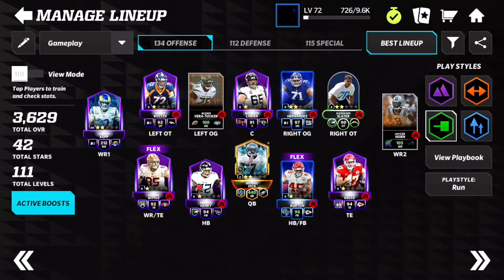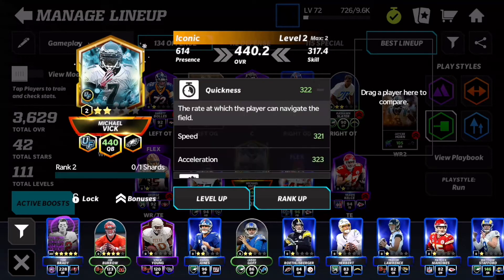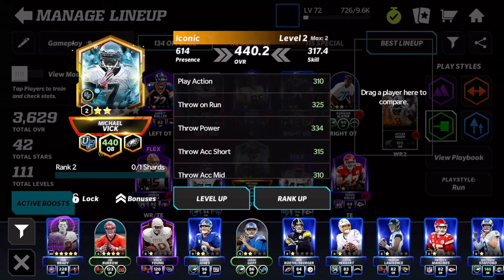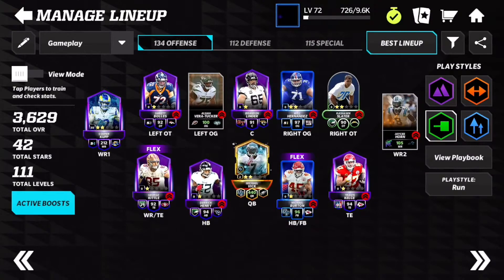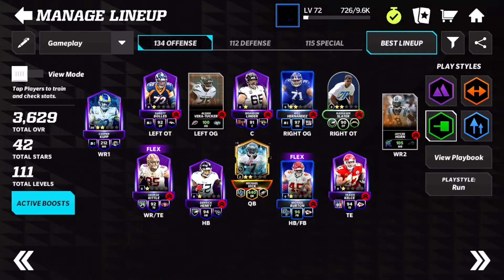Part of the core of my Commander in Chief team: the one and only Michael Vick, who we are going to feed and cause havoc with — 321 speed, 323 acceleration, 310 play action, 325 throw on the run, 334 throw power, and 315 short, 310 mid, 310 deep. For the backfield we have Derrick Henry at a 94 overall. For our flex we have Michael Burton, which with teammate boosts is a 96. For our receivers we have Cooper Kupp, which I ranked up — haven't shown that yet — then JC Horn at 105.